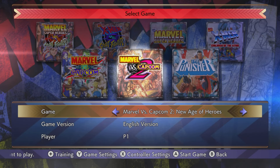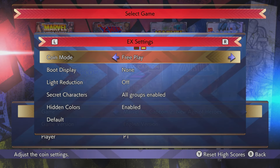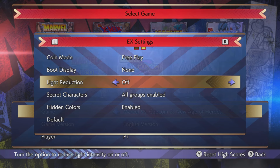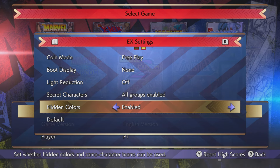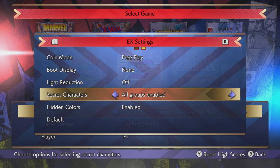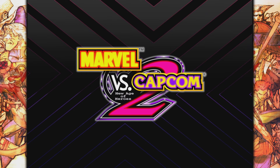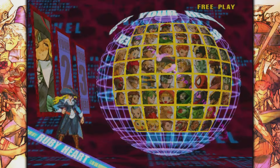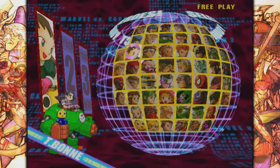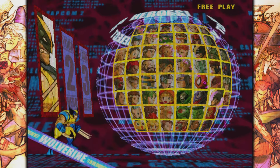Last but not least, we have Marvel vs. Capcom 2: New Age of Heroes. Over here, you can come down here to secret characters. This time, you can have it unlocked by selecting all groups enabled. If you have this unlocked, everything is set up and you're going to have the full roster. If not, you're going to have question marks all over the side of your character select screen. So if you are seeing that, you need to come into your settings and change it, then come back into the game. Then you have the full roster unlocked, and you'll be able to unlock Mega Man, and Bison, and Thanos, and other characters that are really cool as well.